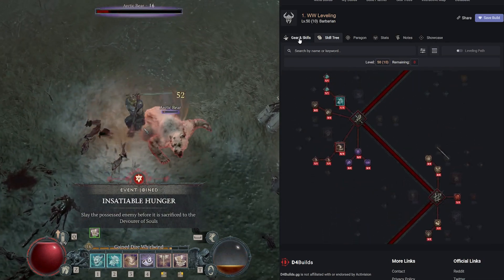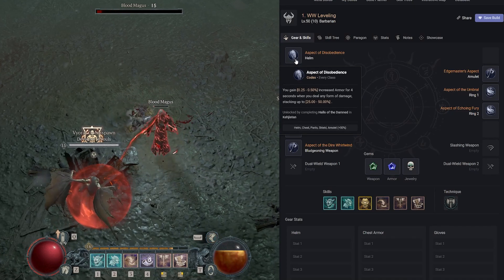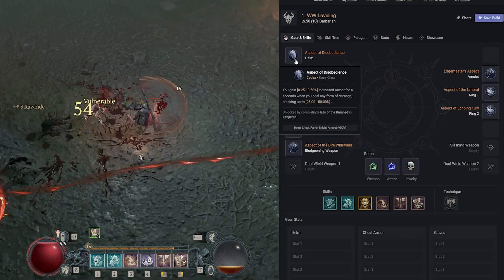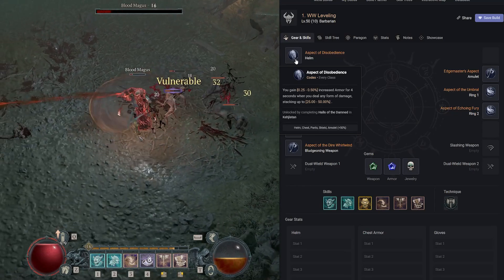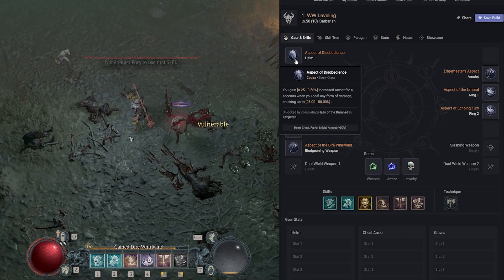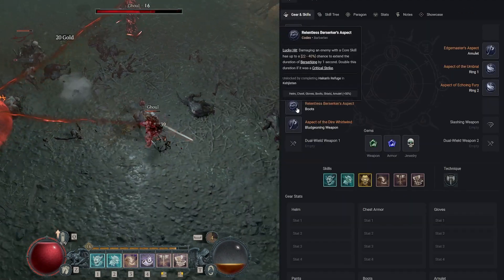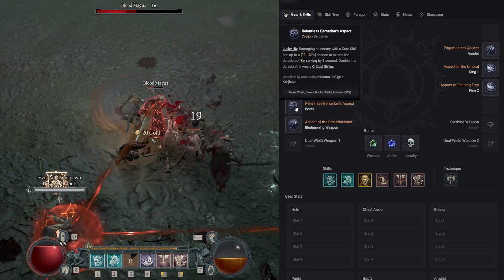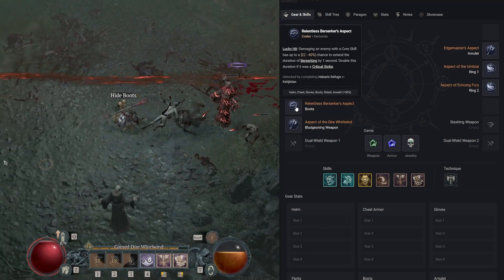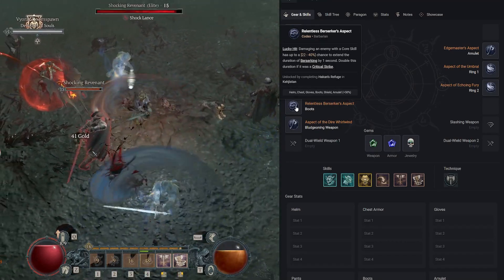Now let's talk gear skills and legendary aspects. Aspect of Disobedience — from Halls of the Damned in Kejistan — is by far the best defensive aspect in the game. You gain 0.5% increased armor for four seconds when you deal any damage, stacking up to 50%. Armor is the best defensive stat in Diablo 4 right now, so max it out. In the boot slot, Relentless Berserker's Aspect from Hakan's Refuge in Kejistan: Lucky Hit — damaging an enemy with a core skill has up to a 22% chance to extend Berserking by one second, doubled on a critical strike.